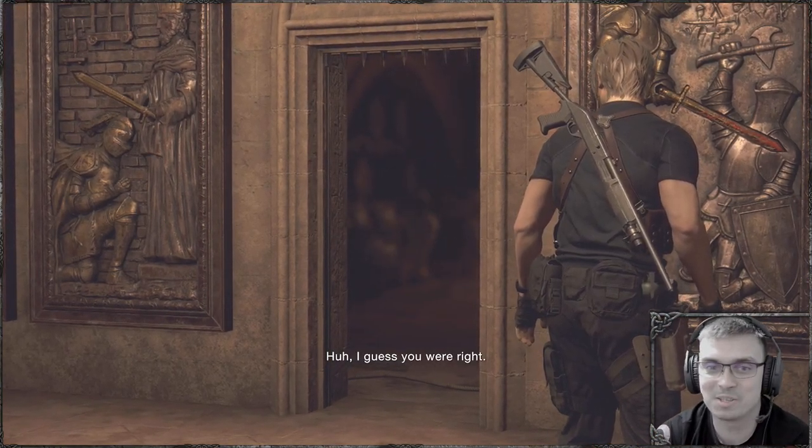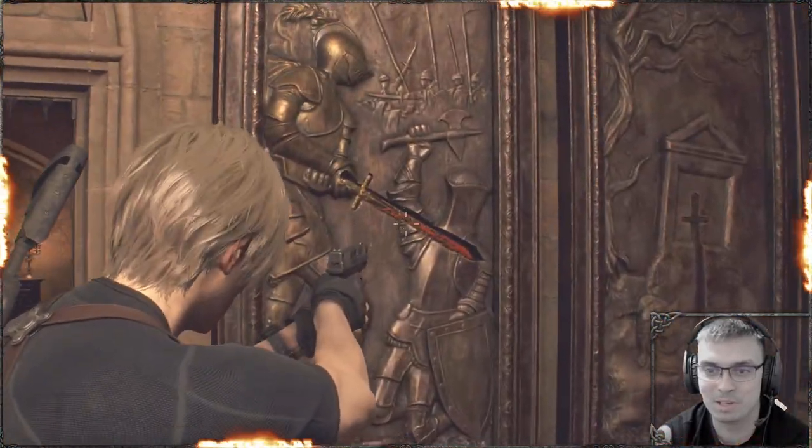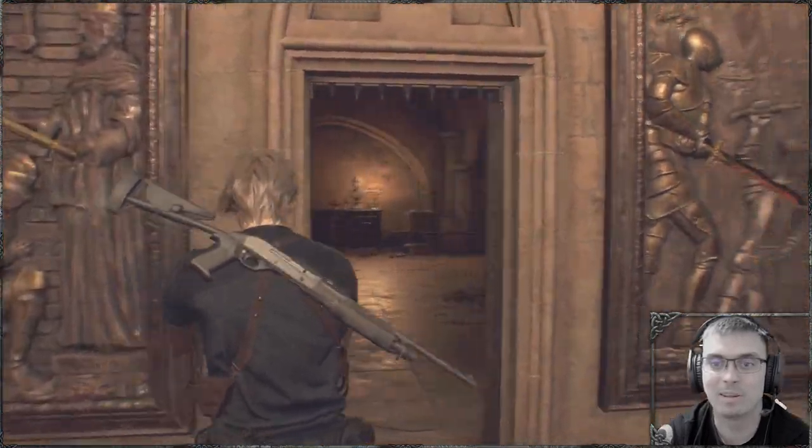In regards to the swords, you will need the steel sword, the golden sword, the bloodied sword — the one we got — and then the rest for the desert, in this combo.